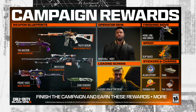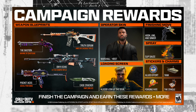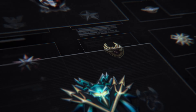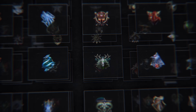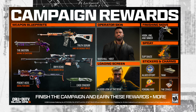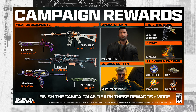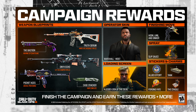Number two: campaign rewards are actually pretty enticing this year. If you're considering the Vault Edition for the permanent weapon unlocks, you can get those for free by simply playing the campaign. The way the prestige system works this year, blueprints either earned or purchased act as permanent unlocks for those weapons — the base weapon plus blueprint permanently unlocked even after you prestige and things relock. So playing campaign sets you up with five weapons you don't have to spend a permanent unlock token on.